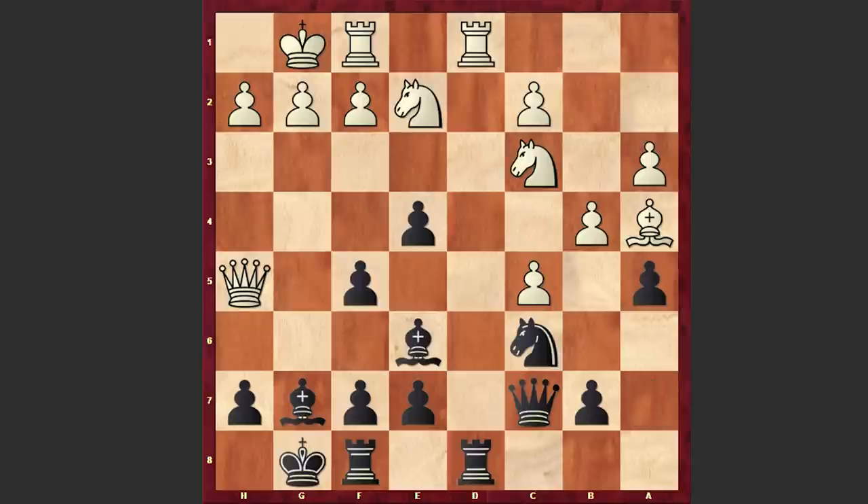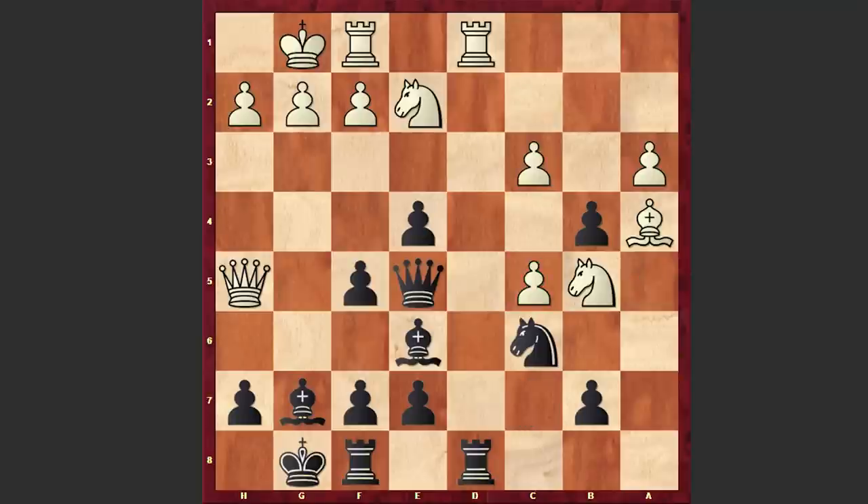Gligoric is challenging white's pawn structure on the queen side. Nb5 was played. Well, bxb5 won't give white anything because of the Ne5 move, and white will emphasize the vulnerability of the pawn on c5. That's why in our game we have Nb5, Qe5, c3, axb4, axb4, Be6. Already at this point black has an advantage and there are so many problems to solve for white.